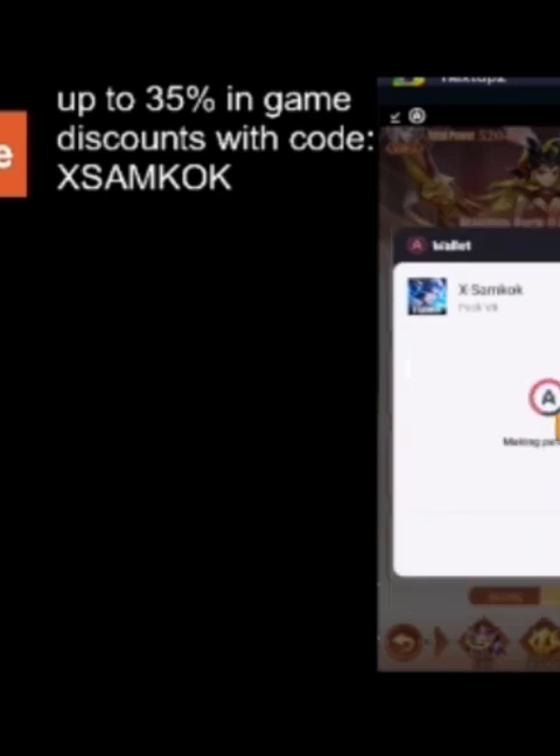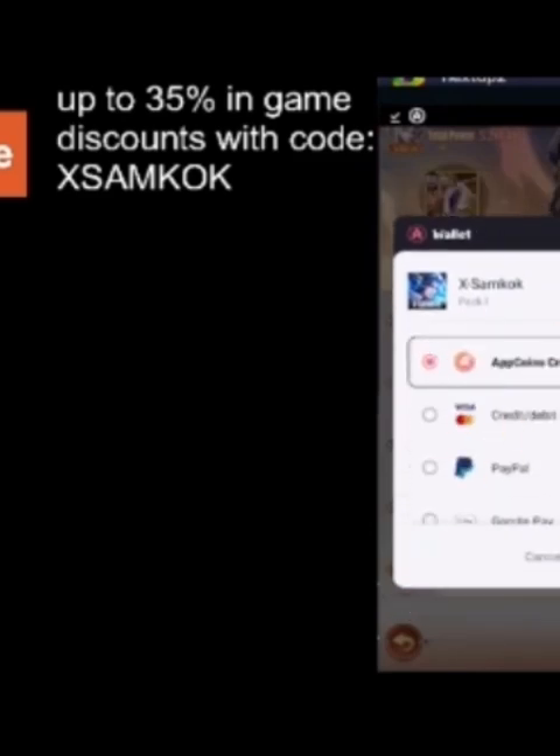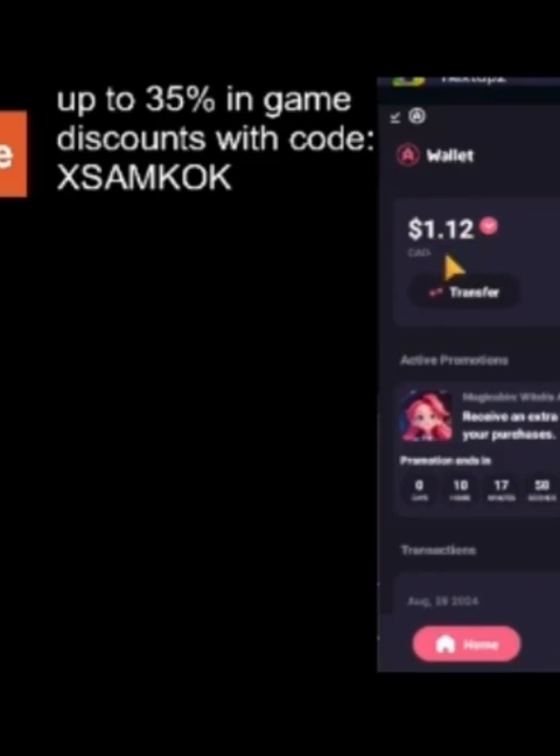I want to save you guys up to 35% on in-game purchases — use Aptoid App Store instead of Google or Apple. They compete with them for market share, and that's why they offer large in-game discounts on your purchases. Directions on how to do so are in the description. You can see me in the background doing it, saving on a purchase, then using that money again in the rewards for free purchases. Use the code XSAMCOCK.